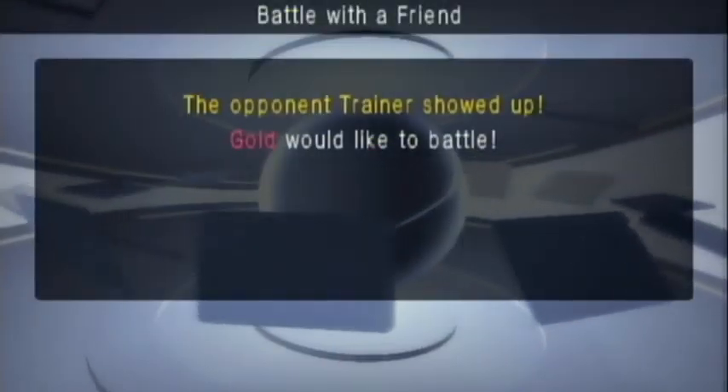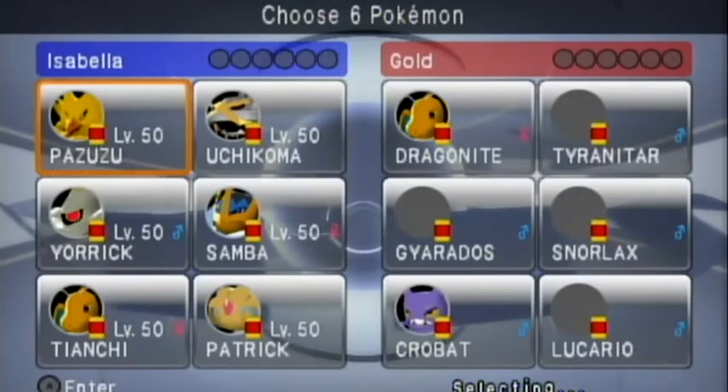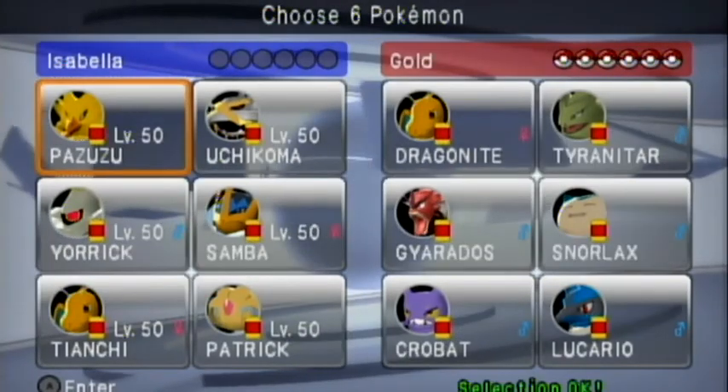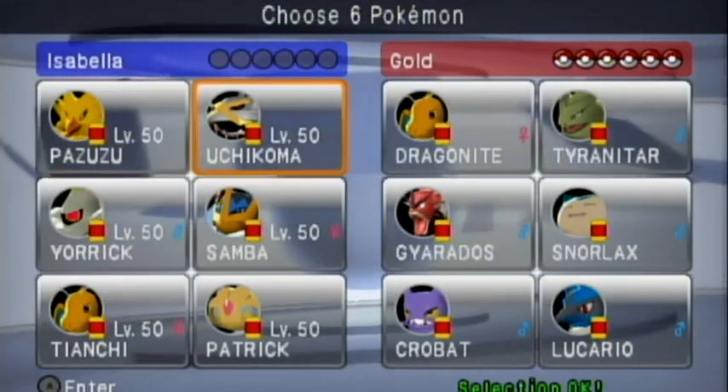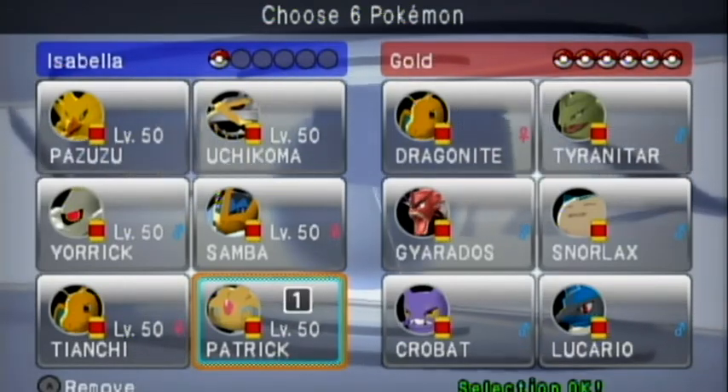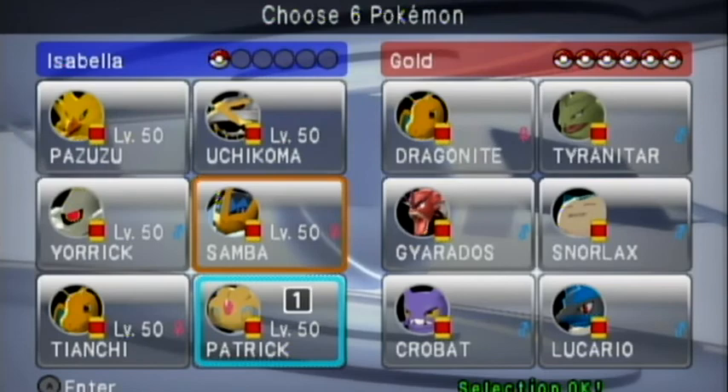Hey folks, I'm back with a new PBR friend battle. My opponent today is the awesome Tyranitar. Check out his channel, even though I don't think he uploads anything yet. Anyway, this is a doubles match with my Isabella team, which is my trick room team.